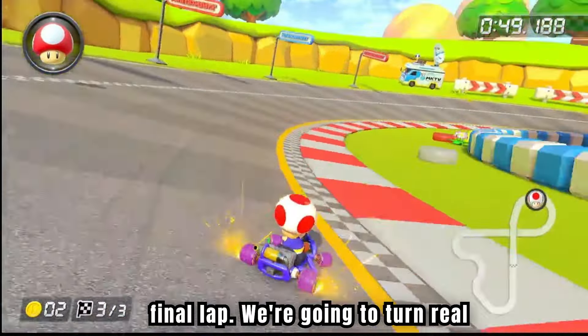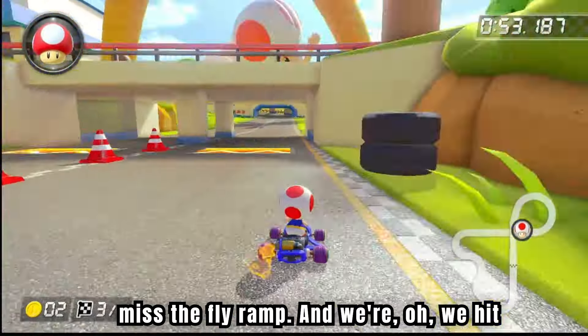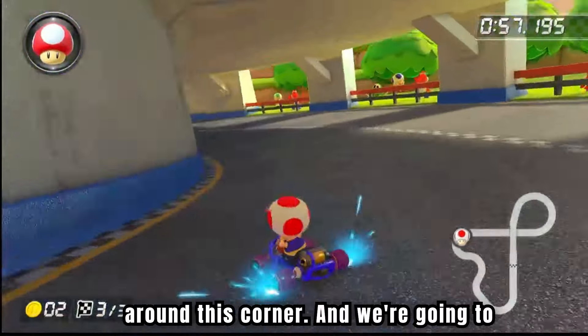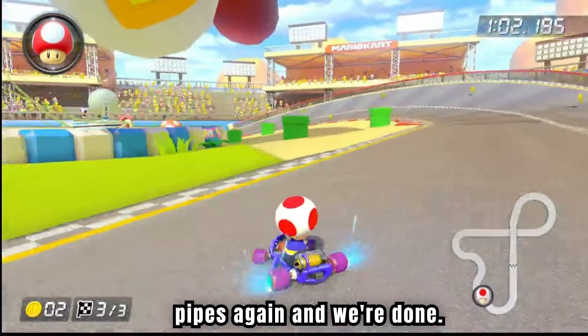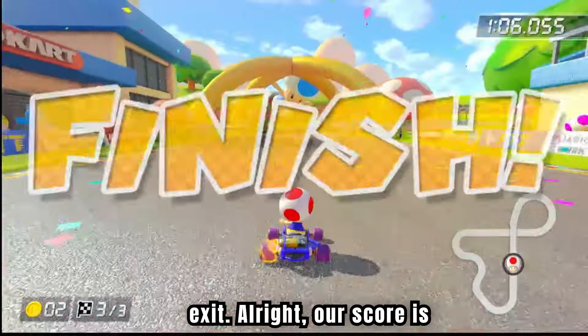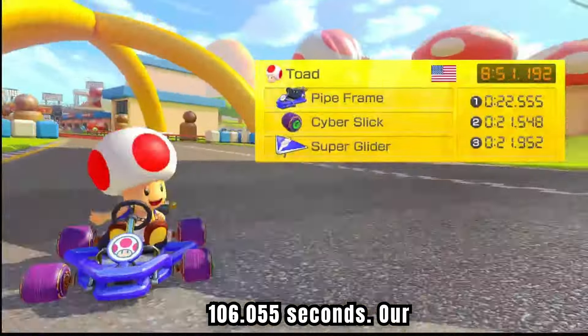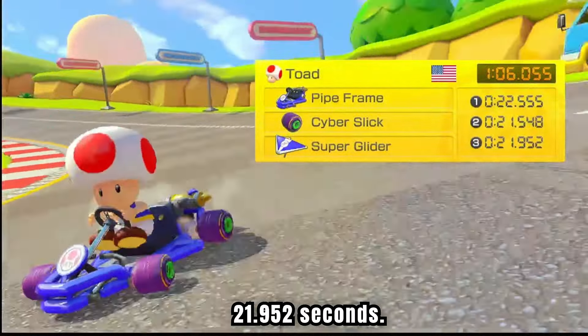Let's see our final lap. We're going to turn real close, go, go, go — and we're going to miss the fly ramp and hit the wall, but that's okay. We're going to keep going, guys. We're going to turn around this corner and go through the pipes again, and we're done. Nicely done, and we go right through to exit. Our score is 106.055 seconds. Our final lap was 21.952 seconds.